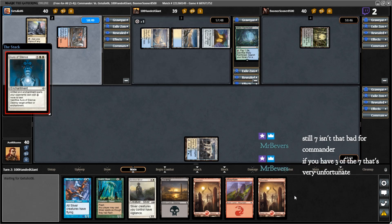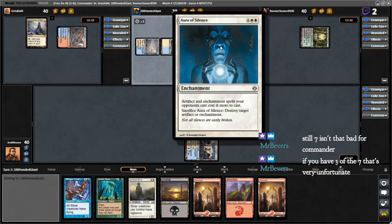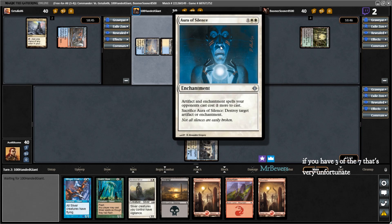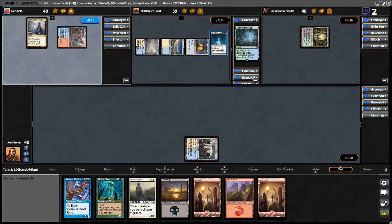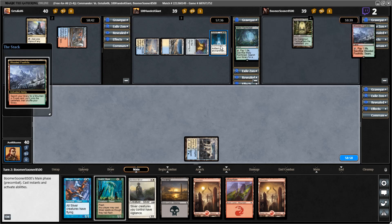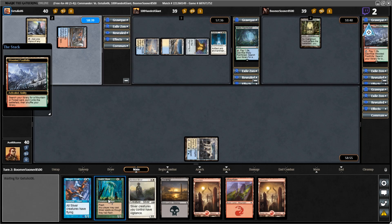It's really not that bad — I mean I've got all the... oh really? That's fine, I don't really have a lot of them, so that's actually not so bad. I would have preferred having any other color available to me right now, considering I don't have access to green. I can't get Quick Sliver out and can't give all other sliver spells flash.